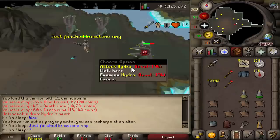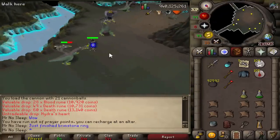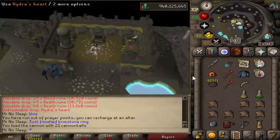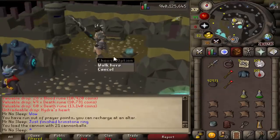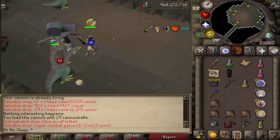One really nice thing that happened midway in was me finishing a hydra piece from all these hydra tasks - I was able to get the three parts you need: the fang, the heart, and the eye. That was a solid 3 mil to the bank tab, really nice and really surprising because the drop rate is very high on all those parts from the small hydras.